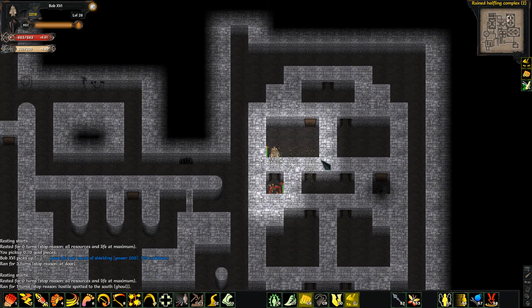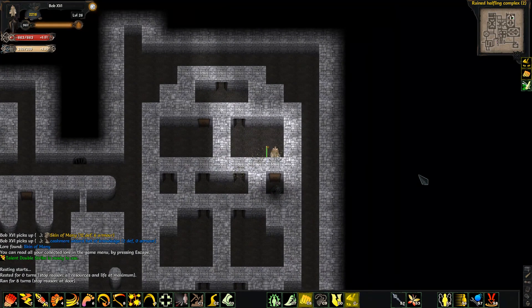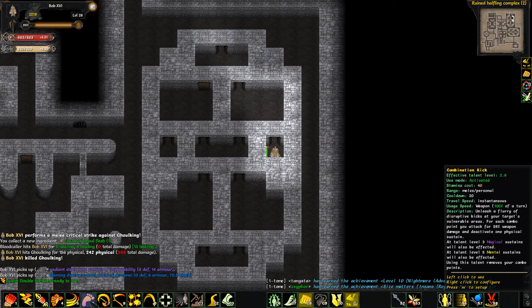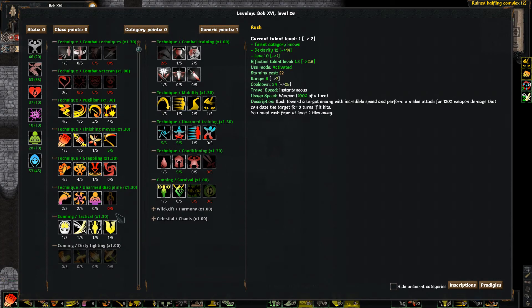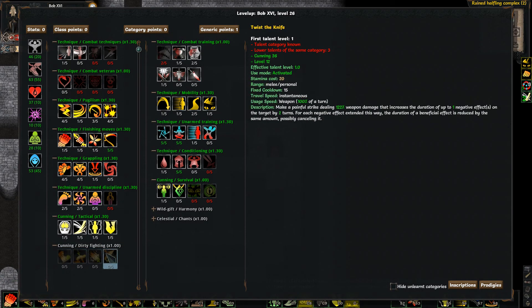I'm trying to remember if we had an ability that broke shields. The skin of many — we've seen that before. Does this break shields? I'm sure there was an attack that broke shields. I don't think it's dirty fighting — I don't think I've ever unlocked dirty fighting.